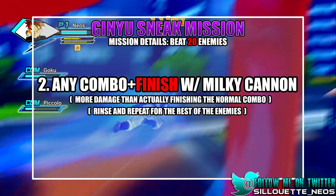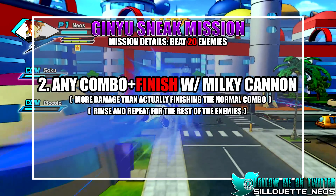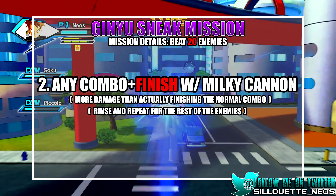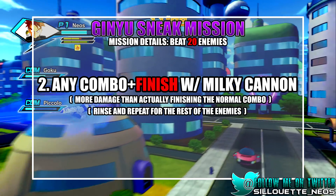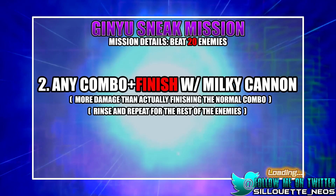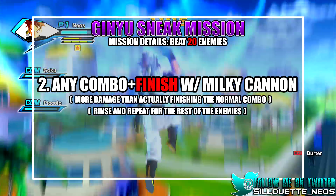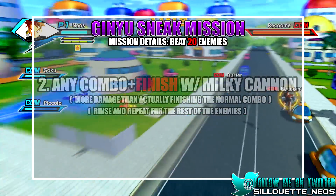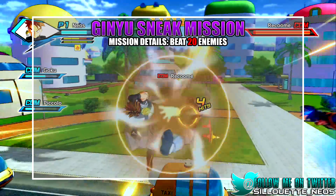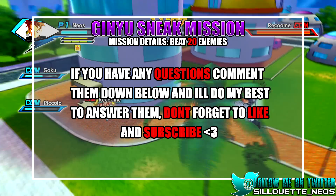Just keep doing that over and over: combo, special, combo, special. By the time you finish the combo, you can do the special — and that's all you have to do to beat this. With enough practice you can get it. I actually didn't even notice I was doing so well, and by the time I beat it, Gohan and Krillin's HP weren't even that low — they'd probably lost like 20%. So it's actually a pretty good strategy, I can vouch for it.